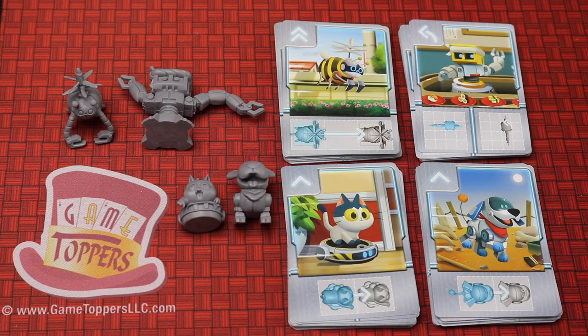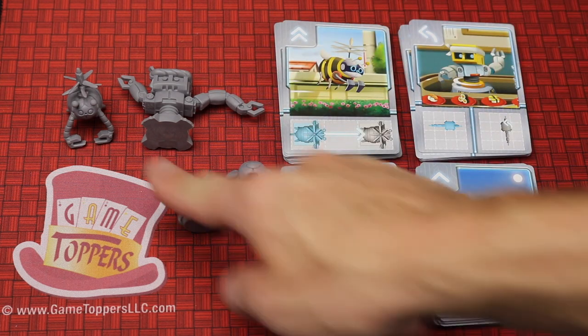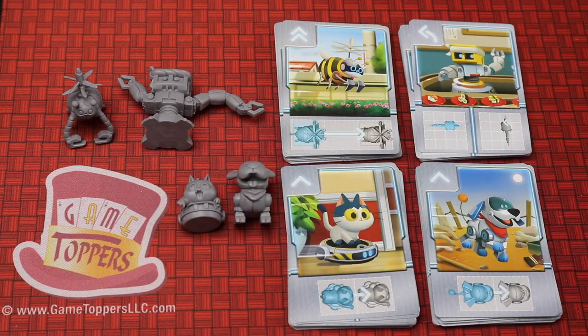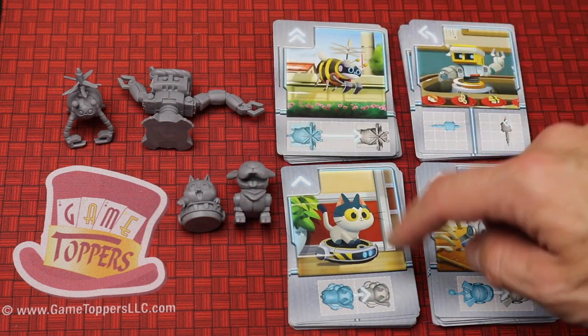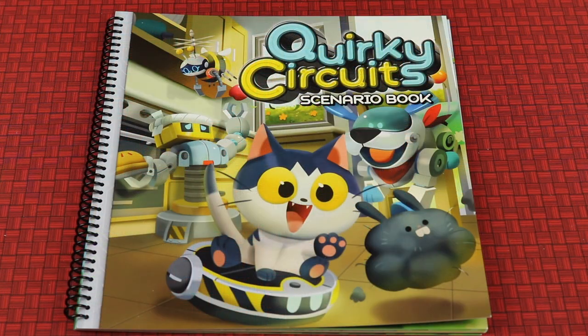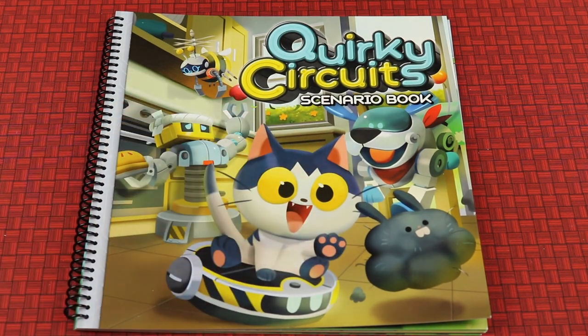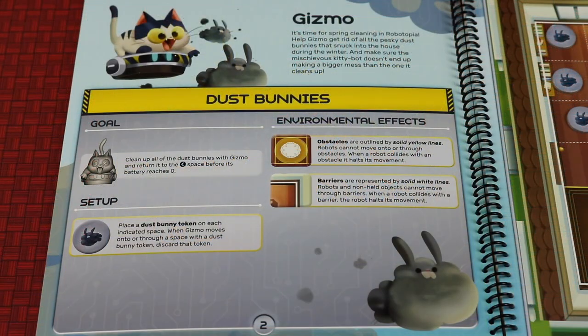In Quirky Circuits you're going to be using cooperatively one of these four robots: Gizmo, Rover, Twirl, or Lefty. Each of those robots comes with their own deck that has their own movements in it. The game comes with a scenario book — there are 24 different scenarios, and each scenario has you use one of those four different robots.